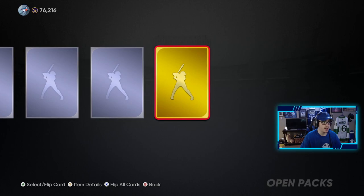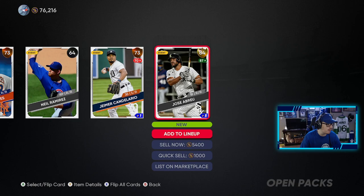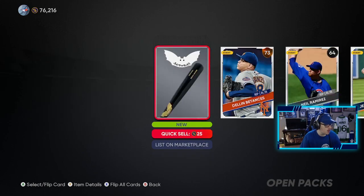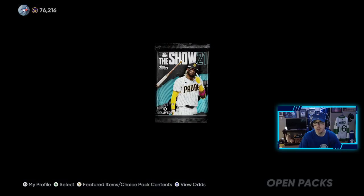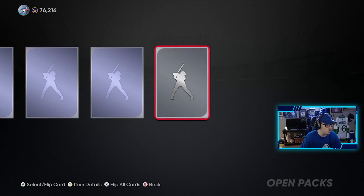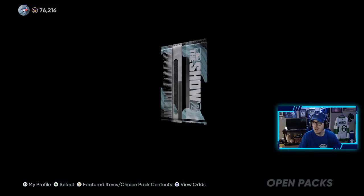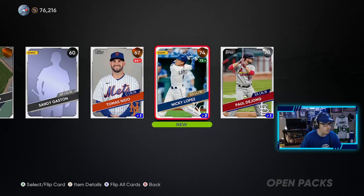I also want to try out Cavan Biggio and make that a video. Abrews is up to an 87, so that's a really good pull — he's going for about 5.4K, not too bad. I want to buy Cavan Biggio; he's probably one of the best second basemen from what I've heard, and I kind of want to debut him on the channel. That's probably going to be the next video. Last gameplay video I played pretty well, so good stuff there.